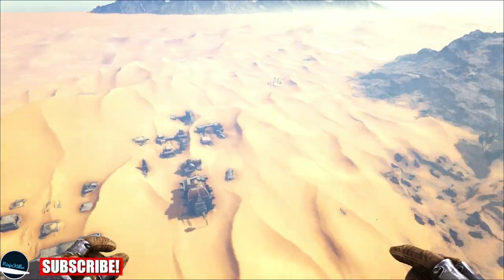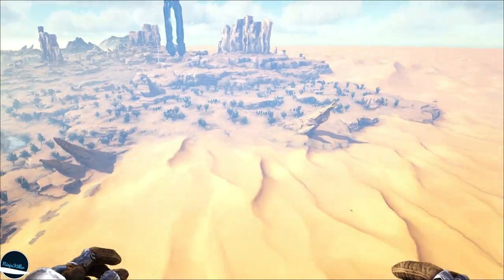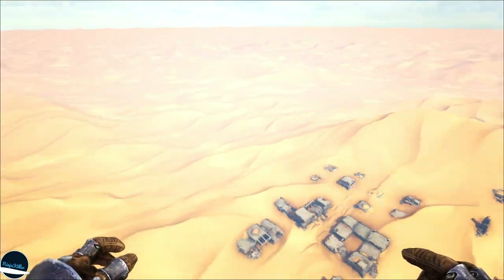The Artifact of the Destroyer is located in the southeast section of the map in the desert region, as you can see. The map and the GPS coordinates will be shown on screen soon.